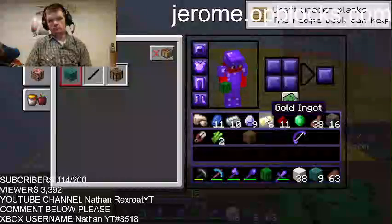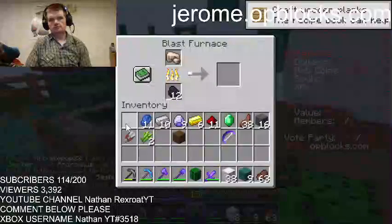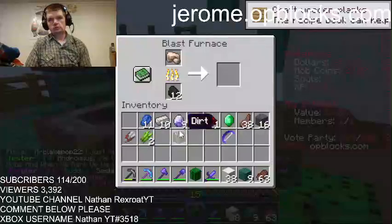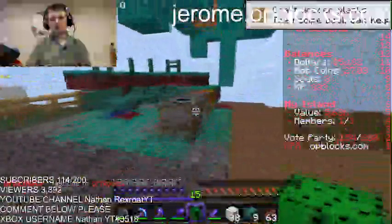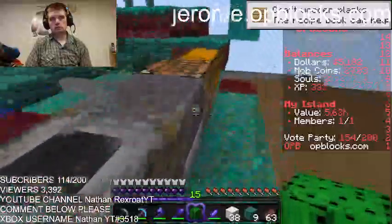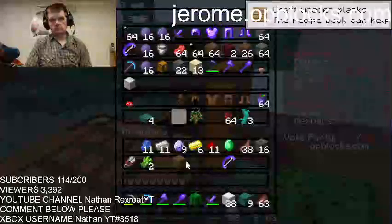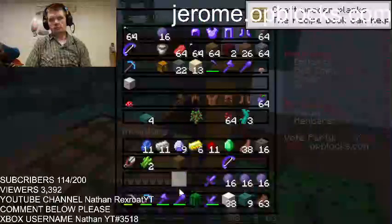I have ores in my inventory and I'm gonna sell them, because I do need money. I also got ender pearls — I don't know how much these sell for, but we are gonna find out.